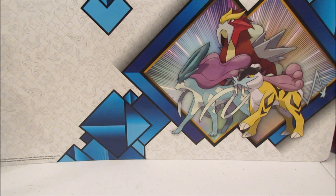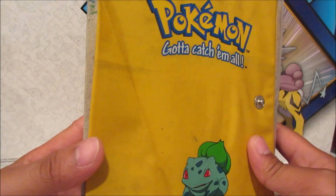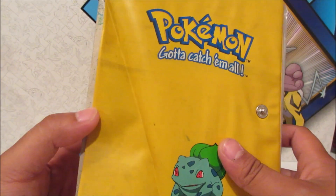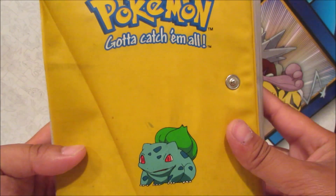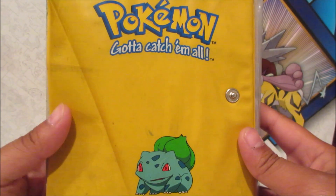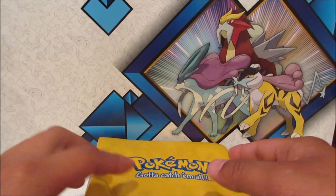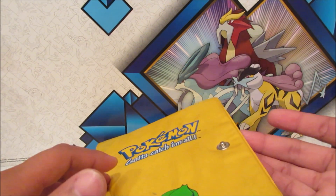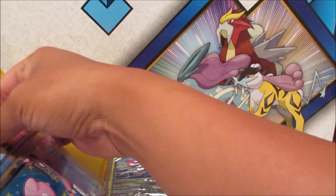Here we go — we got the binder here, it's a mini portfolio. Very old school one, it's pretty worn out, but it has Bulbasaur on the front, so that means it must be pretty old. I'm just going to open it carefully and see what we get inside. He said it's over 100 cards, maybe.